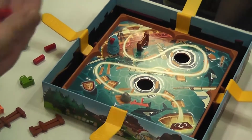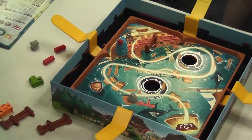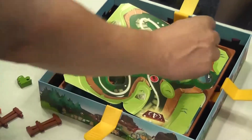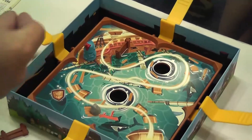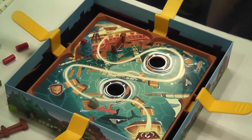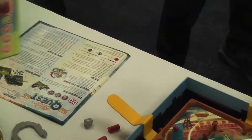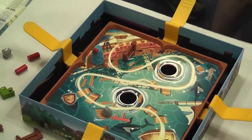Eventually there are levels that introduce the dynamite, and the way that works is you put it on top of the dynamite symbols. If the dynamite ever knocks over or falls in the hole you lose a life. Every time you fall in a hole you slide your life over one, and if you ever run out of lives the game is over.